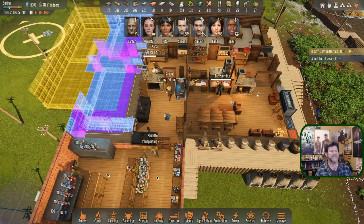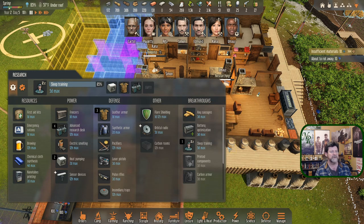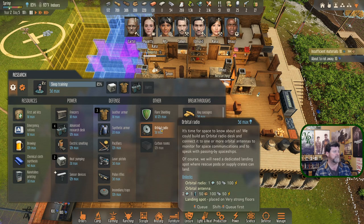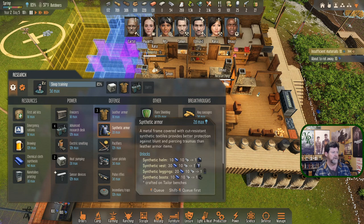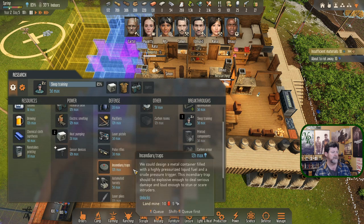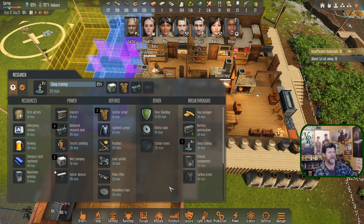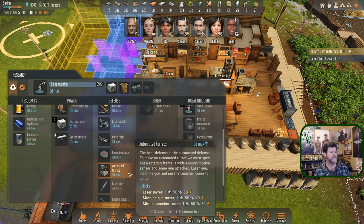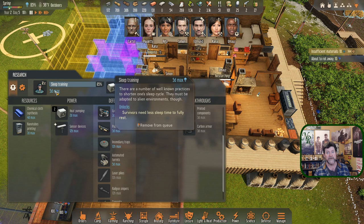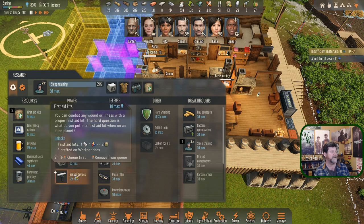Is there time for the heat pump before summer? Summer is almost here. The orbital radio we'll pass on for quite some time. Four days to do chemical cloth synthesis, which allows us to do the synthetic armor. Pistols are three days, pulse rifles three days - but the automatic turrets are here, and so are the flamethrowers, which we already have. Automated turrets are five days - that's what scares me. I kind of want to wipe out the smaller first aid kits first.